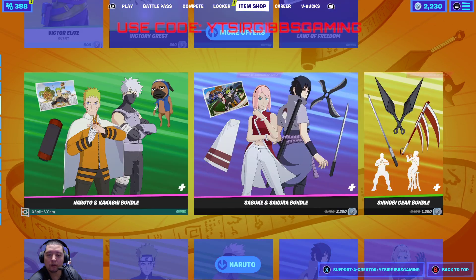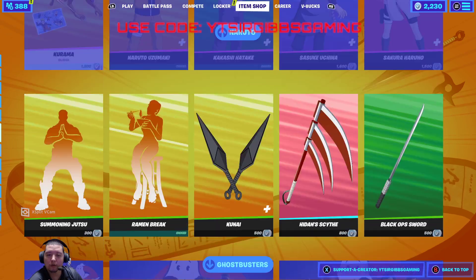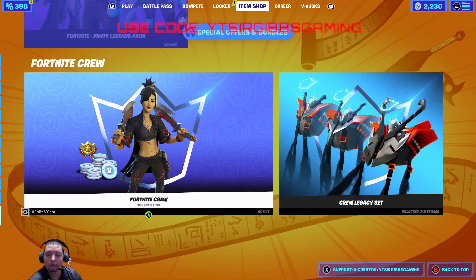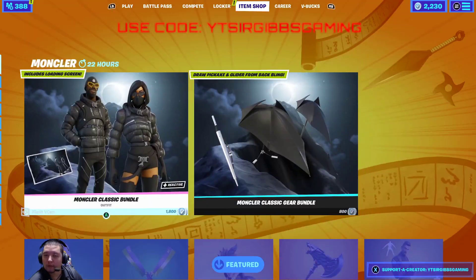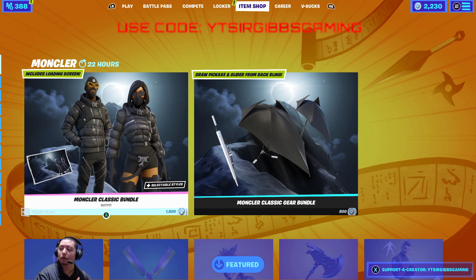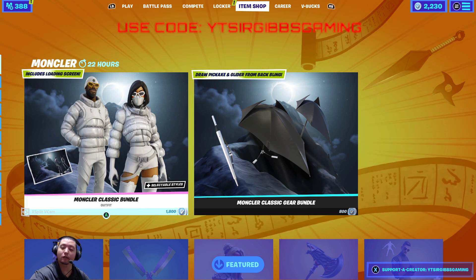We still got the Victor stuff in the shop, Naruto's still here, Ghostbusters and whatnot. Anyways guys, that was the item shop update for today. Make sure to like, subscribe, use the code at checkout in the item shop. We'll see you guys next time.